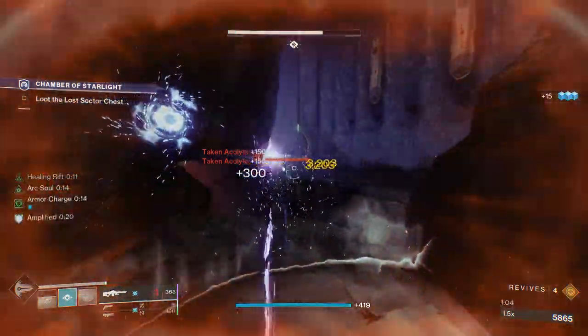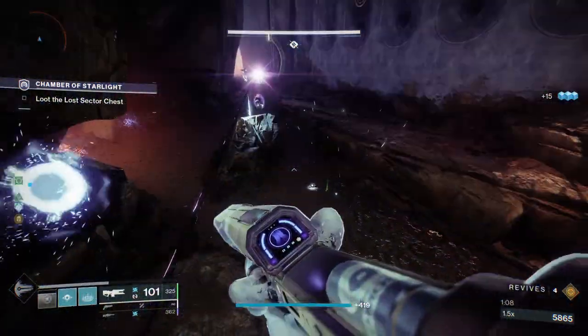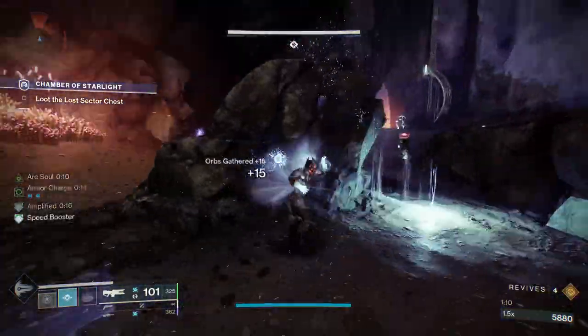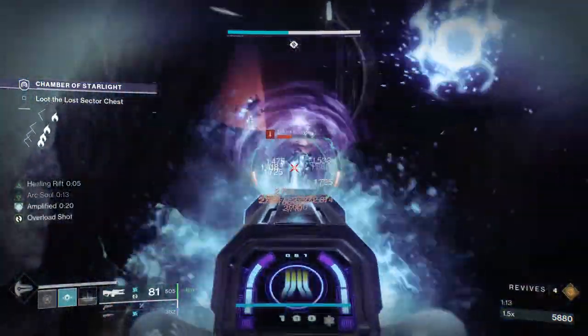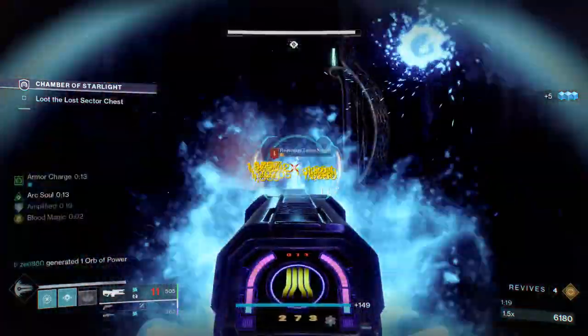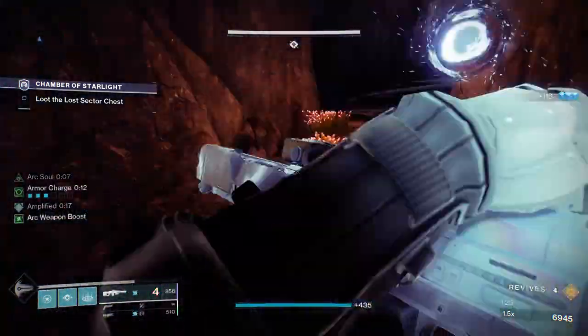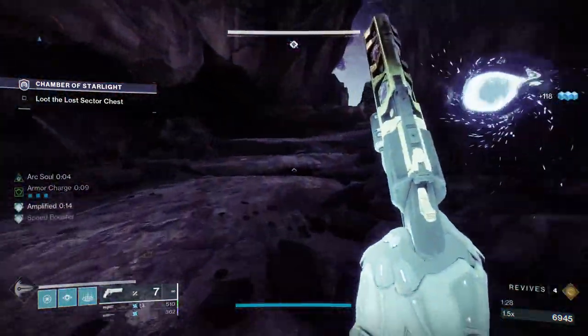Invis Hunters especially — this lost sector is just so damn fast for you guys. This might be the fastest lost sector in the game, to be honest, regardless of your class. But if you are running this on Invis Hunter, it will take off at least 30 seconds, even up to a minute, depending on how fast you melt these guys. As you can see, we ran through them really easily, and now we're going to proceed forward.